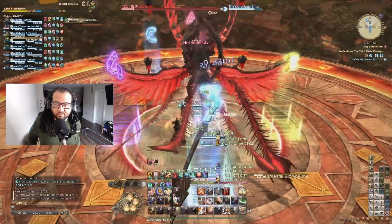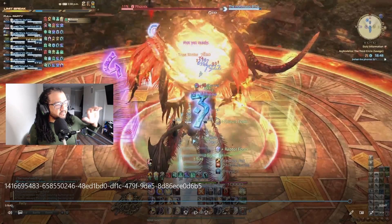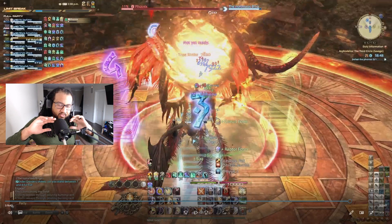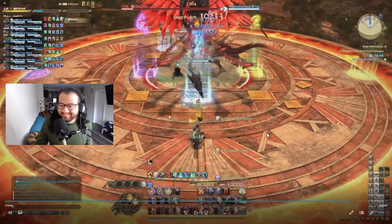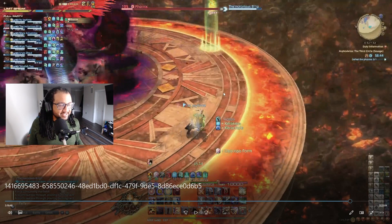We're at 12% on the boss — the last three mechanics. The double fire mechanic: he always does the big fire version here, so as soon as it comes out everyone stands in the middle, then we split into our tank-range and healer-melee light parties and get to the edge. This time it's a multi-explosion, so it's a spread — as soon as I saw that spread, I immediately started running right, because the right side of the map is my designated spot and the left side is for the other melee.